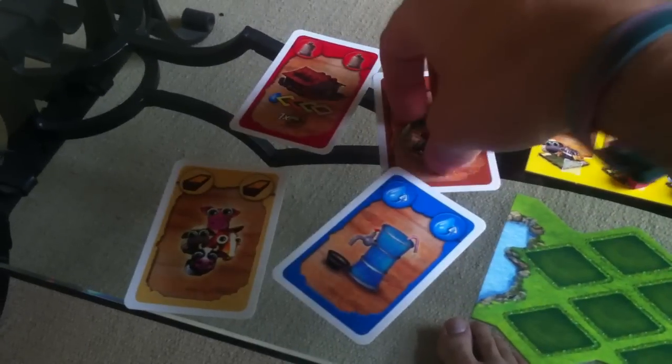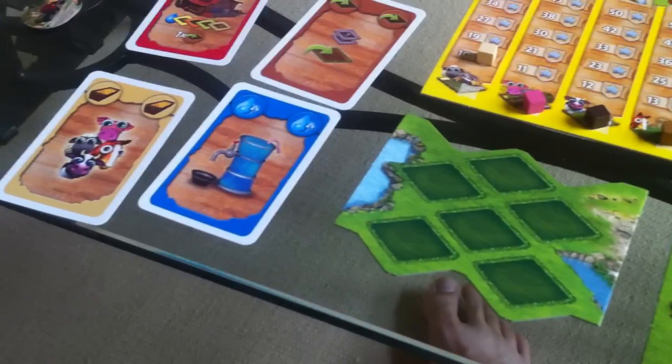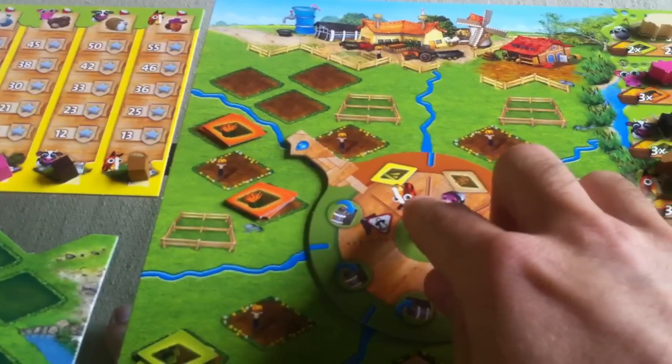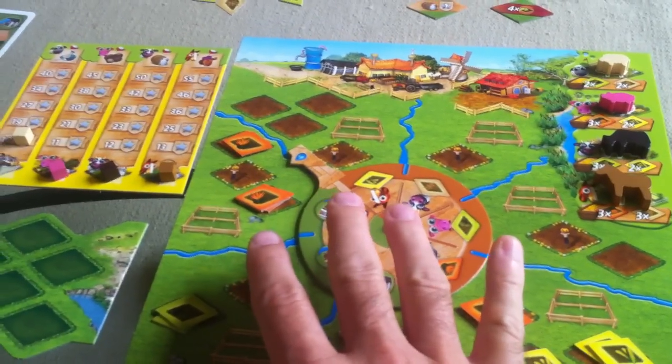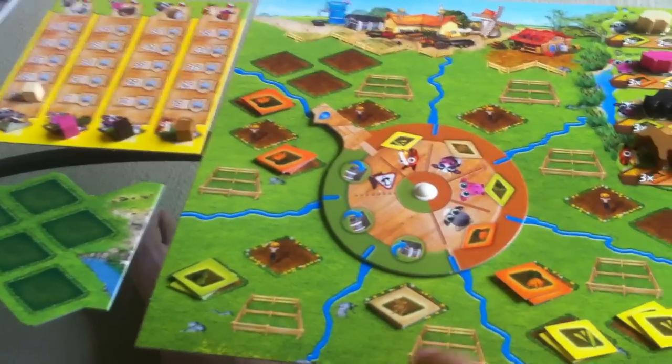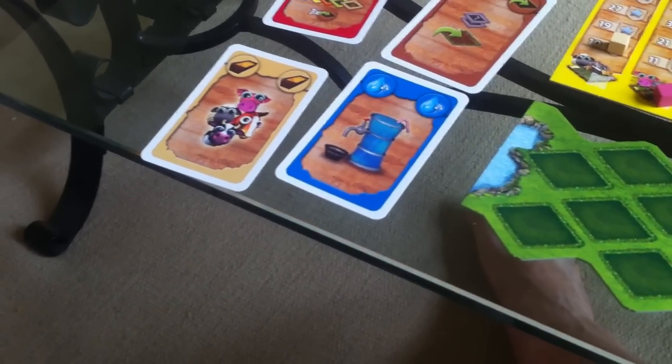I want to harvest some because I can't move my wheel anymore unless I harvest some stuff — that would be pretty obvious to Jen if she were paying attention. I'm out of stuff to plant and I can't move my wheel anymore, so I'm definitely going to harvest. And for my other action I'm going to go to the feed store. Those are my two actions.